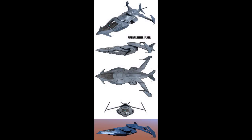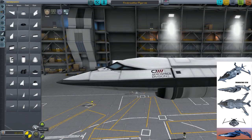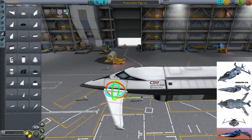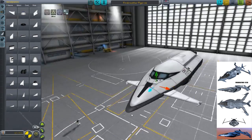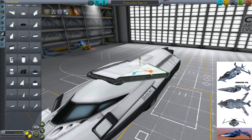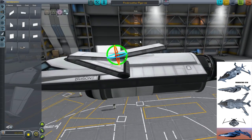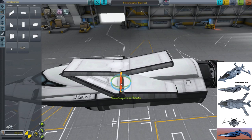Hello everybody, welcome back to Kerbal Space Program. My name is Chris and today we'll be showing off the Fire Breather Flyer. This is a concept design I found online and finally, after a very long period of time, I decided to make it in-game. I'm actually designing this in version 0.90 of KSP, which is the last version before the new update.